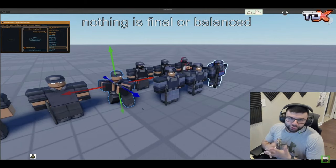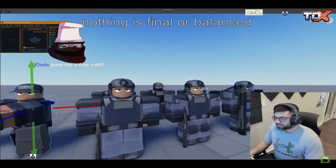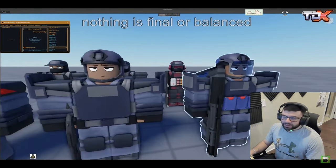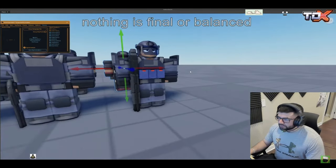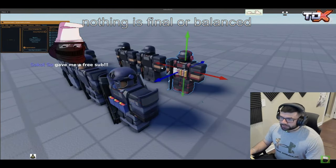Shotgun will have two cool and very useful abilities. As you can see right here, he has a little medpack, so you guys already know where I'm gonna go with that — he's gonna heal towers around himself. As for path 2, I'll just save that for later, but yeah, he looks pretty cool.